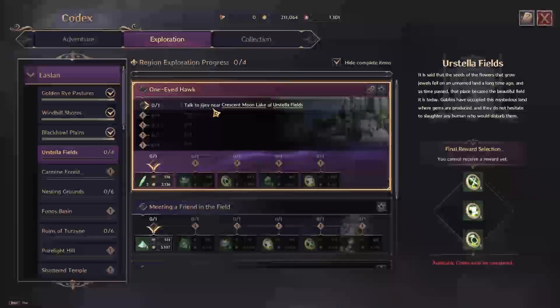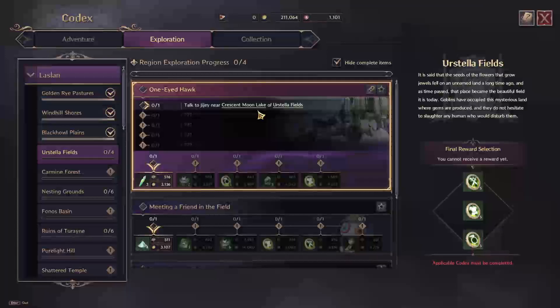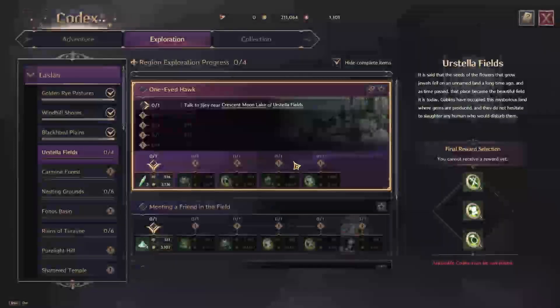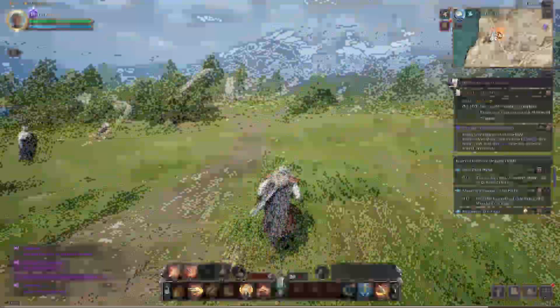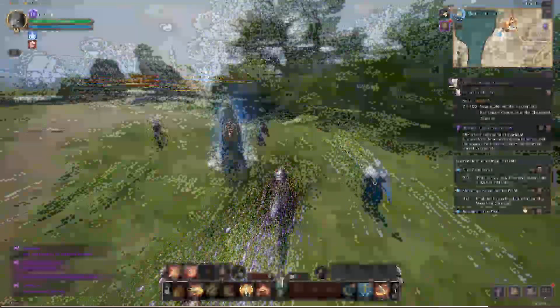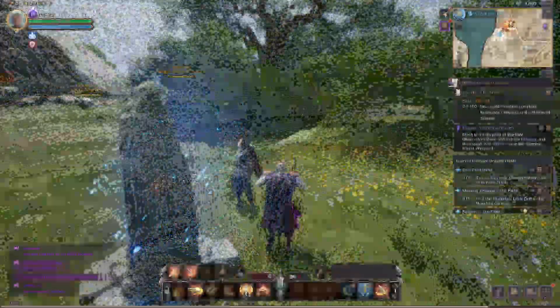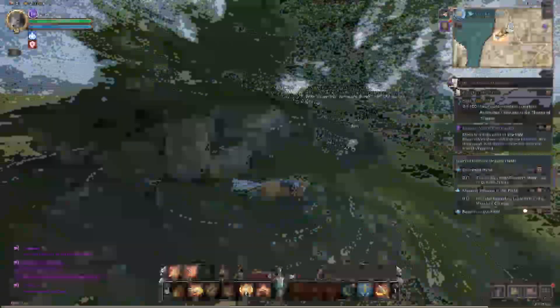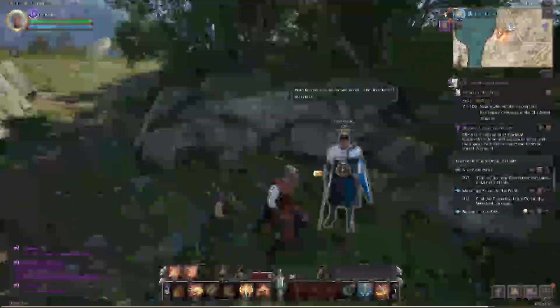We're going to start by talking to Gigi near the Crescent Moon Lake of Ursula Fields. Starting from the waypoint in Ursula Fields, all you need to do is come down this little area here, and Gigi is standing right here.